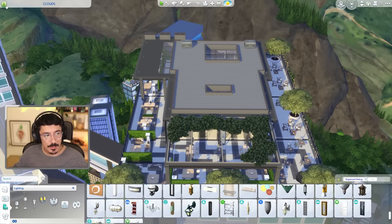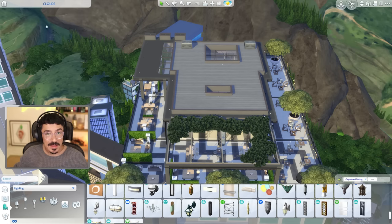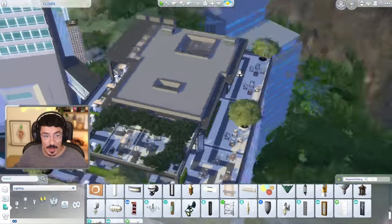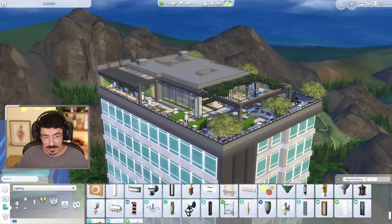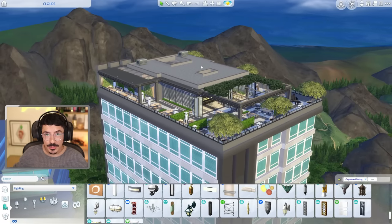Guys, we are done. I'm just going to check, make sure we've got everything here for the nightclub. We've got everything for the lounge as well. And if you did want to make this into a bar, all you've got to do is add a TV in — but I'm not going to put a TV in here. Very happy with that. Let's get into live mode. Let's see how this nightclub is going to run — we'll get lots of people in here hopefully and we'll have a little tour around.